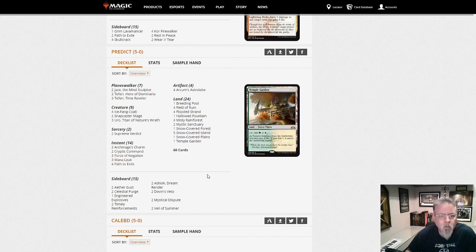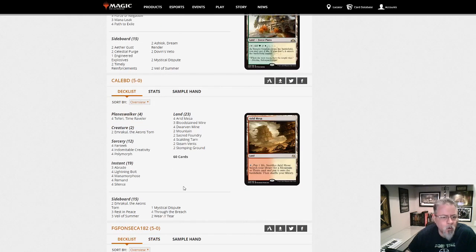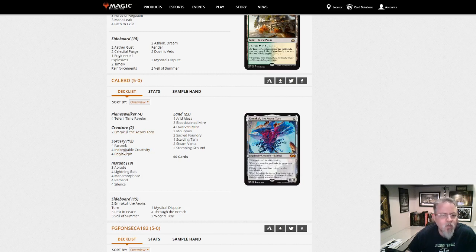Predict with his attempt. Caleb Deward — you're on Polymorph. Indomitable Creativity and Polymorph — let's make tokens with Dwarven Mine and Polymorph them into Emrakuls. That sounds like a plan to me. Glad to see the 5-0 here. I bet that was a pretty entertaining stream.